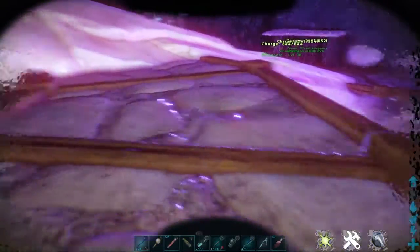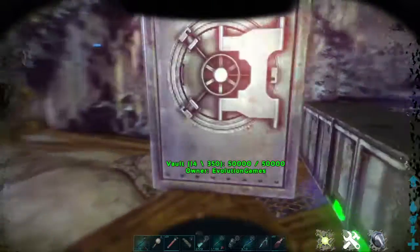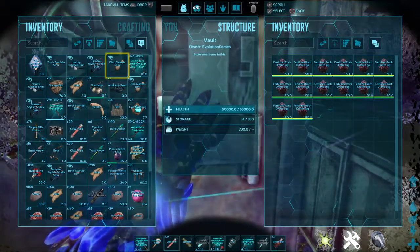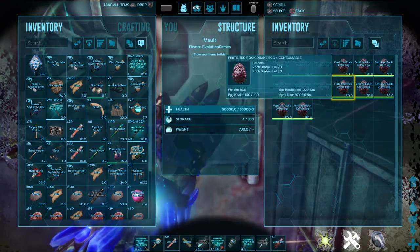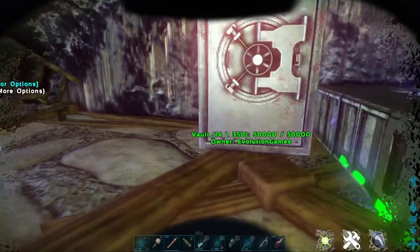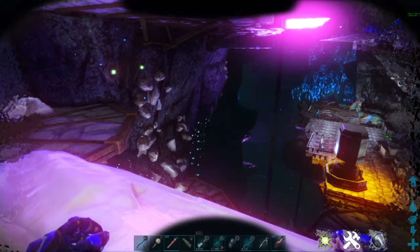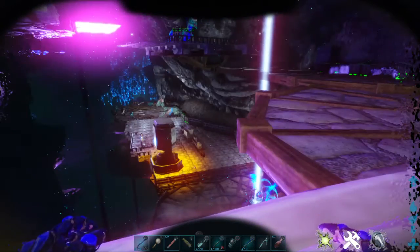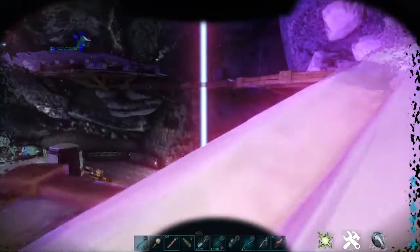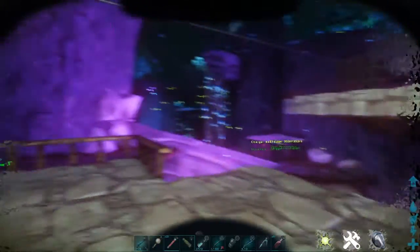We're going to get another Christmas Rock Drake - an actual legit one. That will require me going to that biome again. I did go back recently to get a bunch of Rock Drake eggs. We might actually go around trying to find a Basklist. You know, these are all ideas - I don't know for sure what we're going to do.